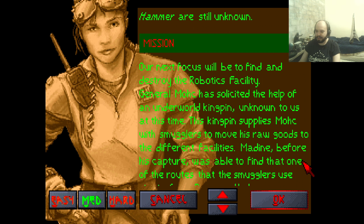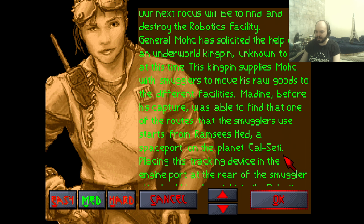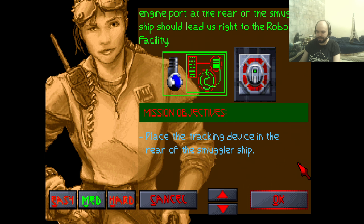Our next focus would be to find and destroy the Robotics Facility. General Mark has solicited the help of an Underworld Kingpin, unknown to us at this time. The Kingpin supplies Mark with smugglers to move his raw goods to different facilities. Maydean, before his capture, was able to find that one of the routes the smugglers use starts from Ramsey's Head, a spaceport on the planet called SETI. Placing a tracking device at the engine port at the rear of the smuggler's ship should lead us right to the Robotics Facility. Mission objective: place the tracking device at the rear of the smuggler's ship. Let's go.